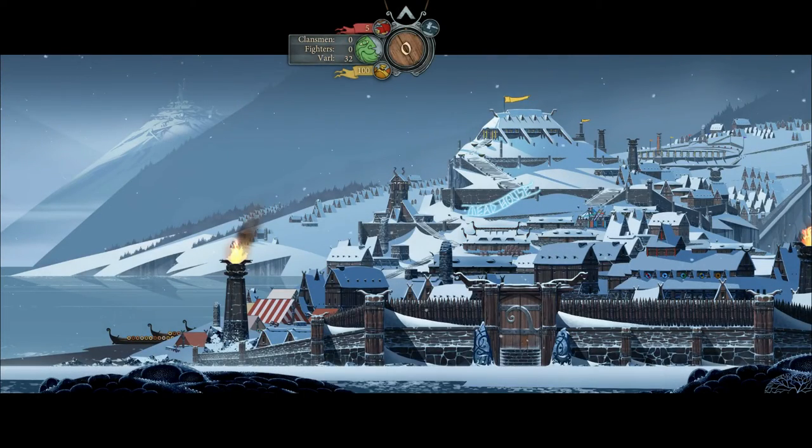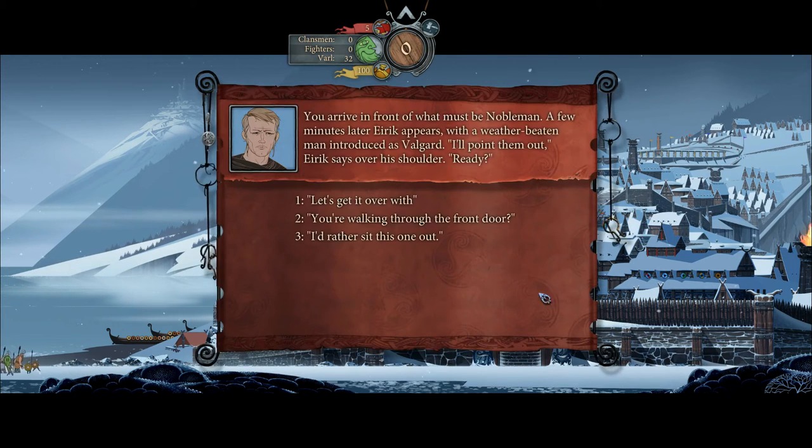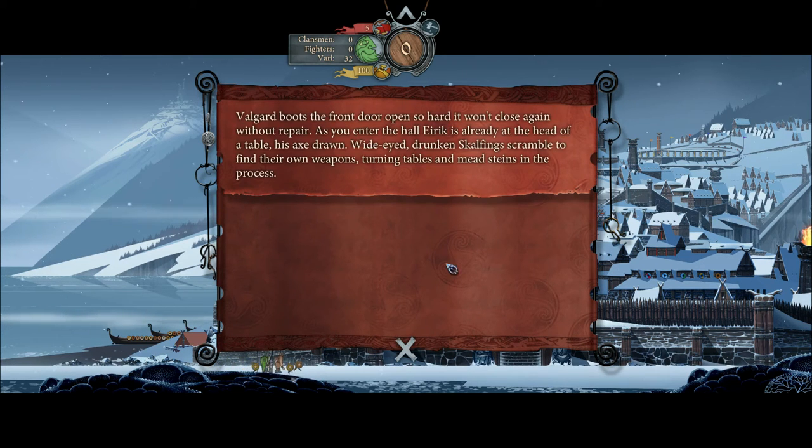We arrive at the Nobleman, where Eric introduces a weather-beaten man named Volgaard. 'Let's get this over with,' we say — and that's the spirit, says Volgaard. He boots the front door open so hard it won't close again without repair. As we enter, Eric is already at the head of a table with his axe drawn. Wide-eyed drunken Scaffolding scramble to find their weapons, turning tables and mead steins in the process. Eric is clearly following our lead from the earlier intimidation.